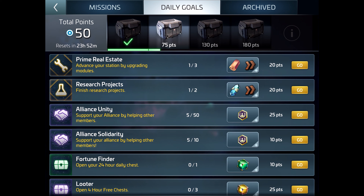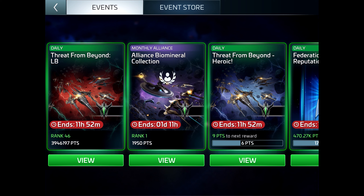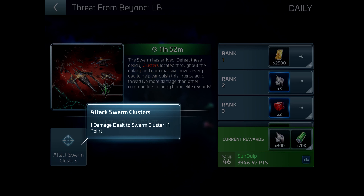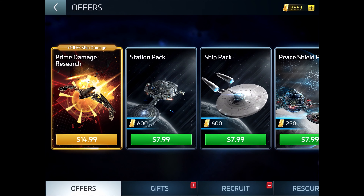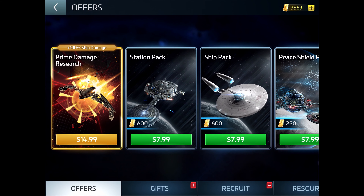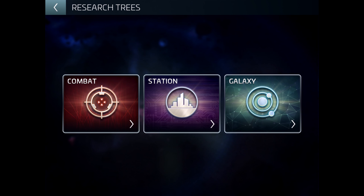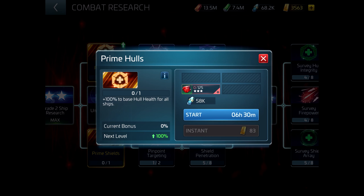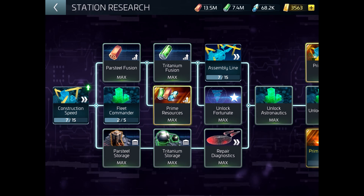He also needs to open one 24-hour chest and three 4-hour chests. He needs to mine 3,000 G2 resources, kill five level-18 hostiles and 25 level-19 hostiles. The next goal, which is almost impossible, is the swarm — he can kill the level-15 swarms, but he can't really kill the level-18 swarms; it's just out of his strength range. He also needs to mine 2,000 and 10,000 G3 gas, because he's Federation.